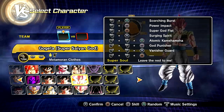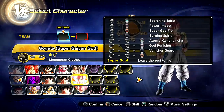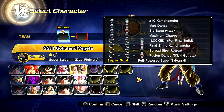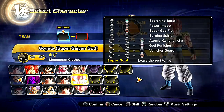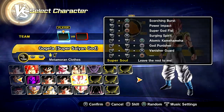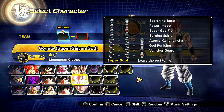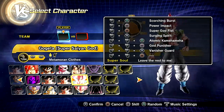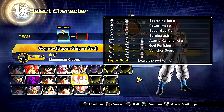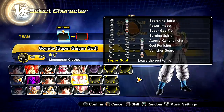Then we have the Super Godfist, which is from Goku's Godform. We have the Surging Spirit and Atomic Kamehameha, which is from this mod, created by Matt. We also have the God Punisher, which is the custom skill. This one is basically just God Punisher but instead of blue balls he's throwing red balls. We also got Vanisher Guard and the Super Soul, Leave the Rest to Me.